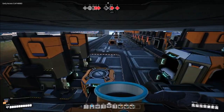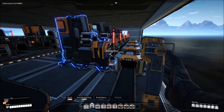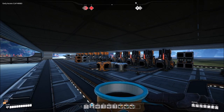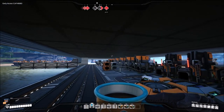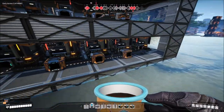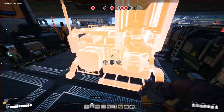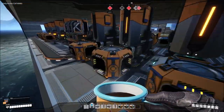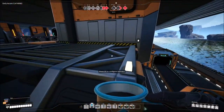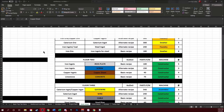Everything is pretty much set up and ready to go for this floor. The only thing we need to do is power - I'm just going to hook it up to the ceiling, nothing special. As for the outputs, we're basically merging everything together like we did before, except for the copper: we have two merged together and one left separate. I'll show you why when we get to the next floor.